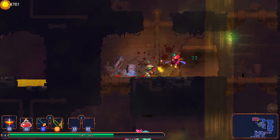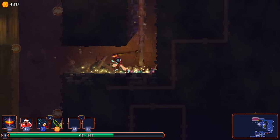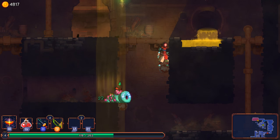For us, procedural generation is really useful for three big reasons. Firstly, we can just create more content than we could ever do if we had to hand-design everything — it's just way easier.